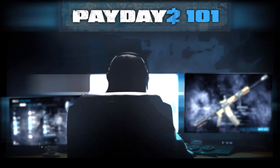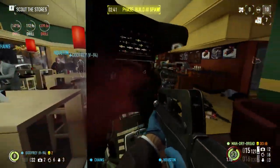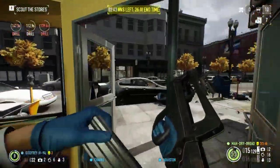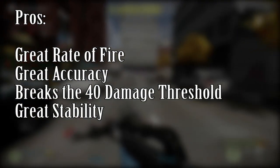First, the Clarion Rifle. The Clarion Rifle is basically the primary version of an SMG. It boasts an impressive rate of fire, and is all-around more useful than the average SMG because of its fantastic accuracy. For the pros: great rate of fire, great accuracy, breaks the 40 damage threshold, and has great stability.